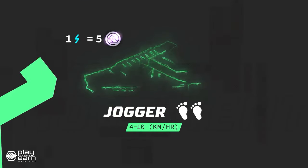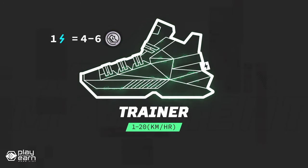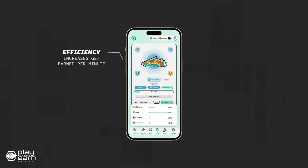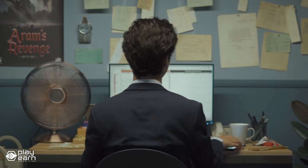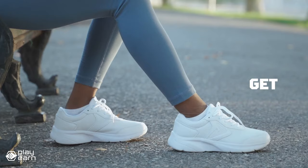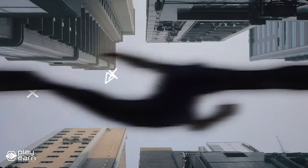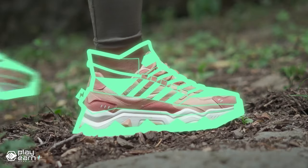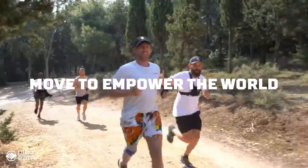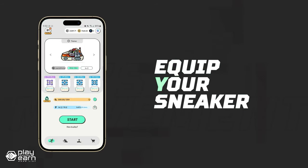The game has different modes and challenges that you can join to compete with other players or yourself, and you can join special events and quests that offer exclusive rewards and prizes. The best part about StepN is that it rewards you not just for playing, but for moving — the more you walk or run in the real world, the more tokens and NFTs you can earn. The app uses GPS and machine learning technology to verify your activity and prevent cheating. You can also sync your app with other fitness trackers or smartwatches. StepN aims to promote an active and healthy lifestyle while earning crypto. You can download the app from the Google Play Store or the Apple App Store.